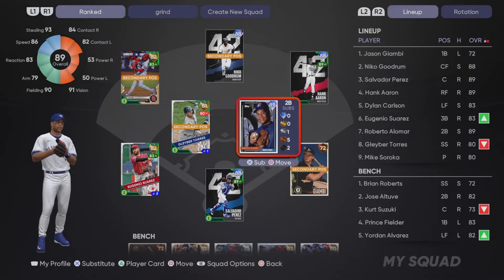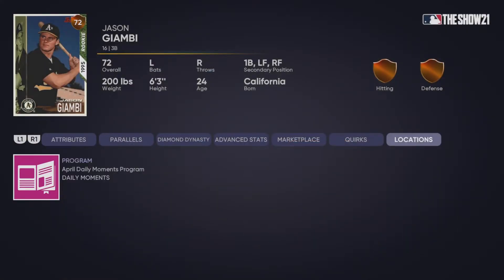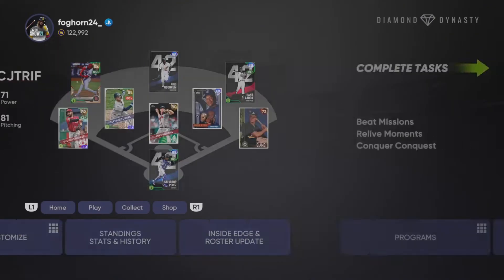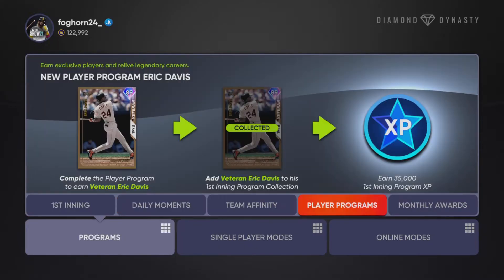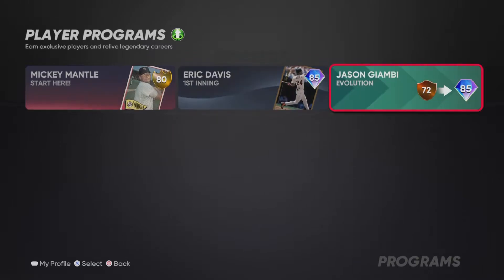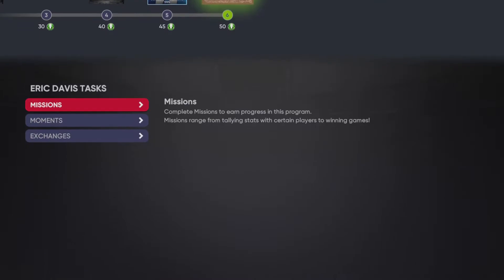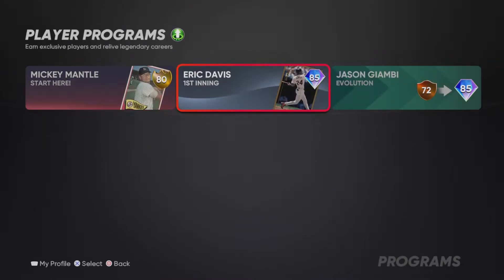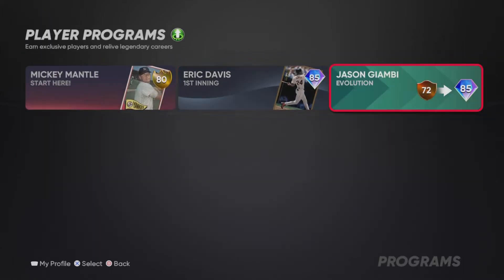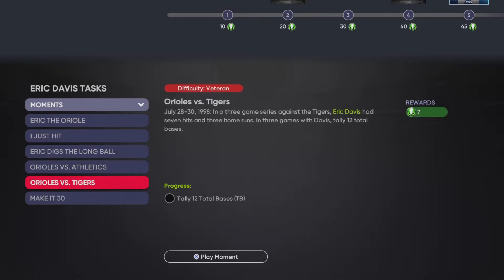So that card is looking really really good for a free card. If you did not know, you get this Jason Giambi from completing three of the daily moments, and you can actually evo him into an 85 overall diamond, which we are gonna do in this video right here. Another thing you can do is get this 85 overall Eric Davis — he locks in for a collection as well. So how do you get that card? You go right here in the player programs and you complete these missions, these moments.